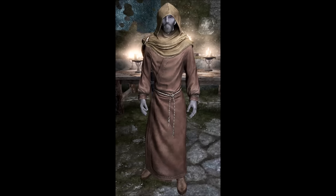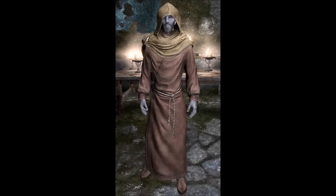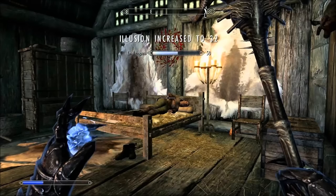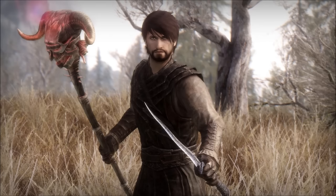Next up is the Skull of Corruption, which is a staff you get during the quest Waking Nightmare. You get the quest from Erandur in Dawnstar. At the end of the quest you have to kill him in order to get the staff. What it does is deal 20 damage, but you can increase it up to 50 damage per hit by absorbing dreams from sleeping people — each sleeping person gives you 5 dream charges and you need to do this 6 times to max it out. The staff also does area damage, hitting multiple targets at once — and it's one of the cooler looking weapons in the game.